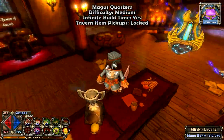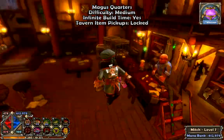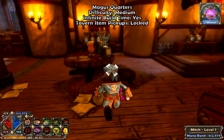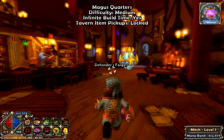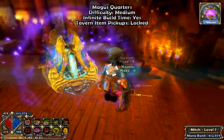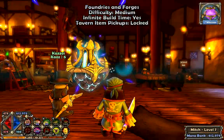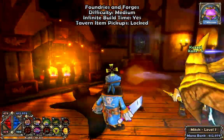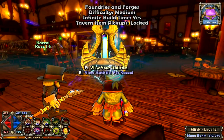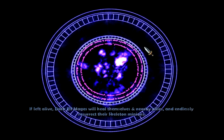We are live. Okay, you can do the intro this time. Hi everybody, this is Mitch the Mage, and I'm playing with... Me? I'm here again. Kaz. Yeah, there we go. What difficulty do you want? Medium again? Yeah, I guess so. Sure. We should probably stick to Medium for now, I guess.